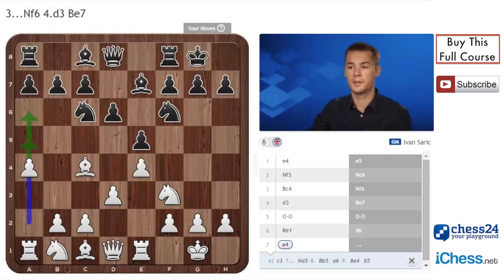After a4, black has many options and the most popular is Nf6. Lately a lot of players have started to play Kh8 with the idea of Ng8 and f5, so we will try to cover all these moves.